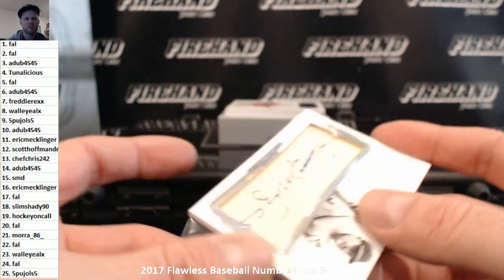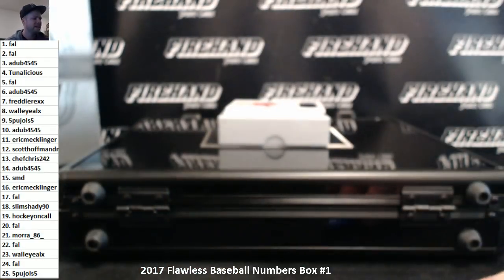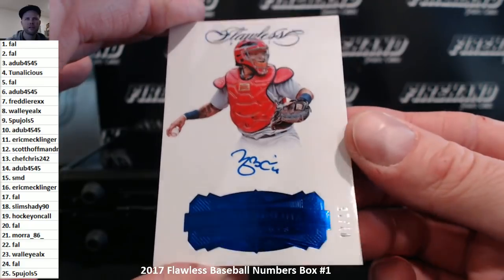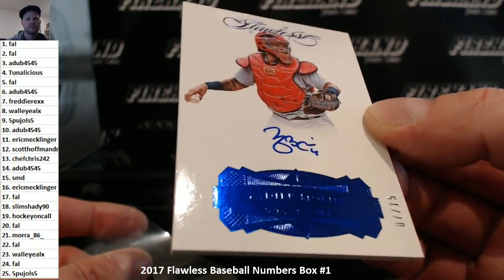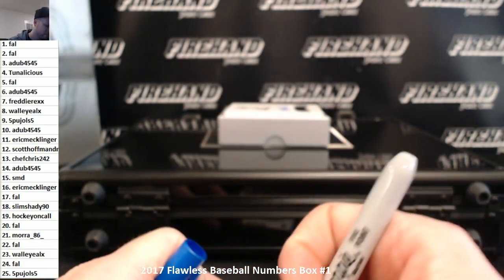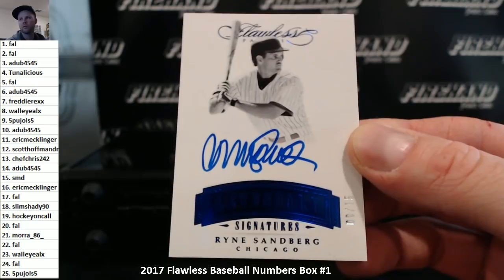Two encased diamonds this time. Yachty and Molina, seven out of 15. Seven hole — Freddy Rex. This foil is so dark, if it's not in the right light, you can't see what the heck it says. Yachty and Molina — that's his name. And Ryan Steenberger. Eight out of 15 legendary signatures — Ryne Sandberg. The eight hole — Walleye Alex.